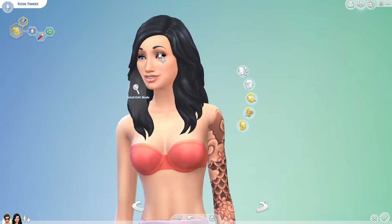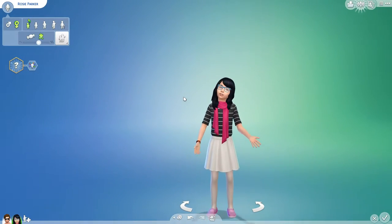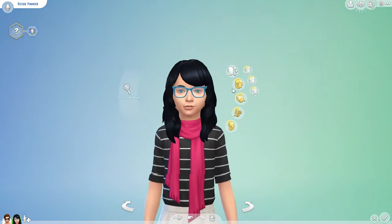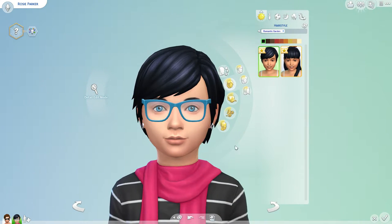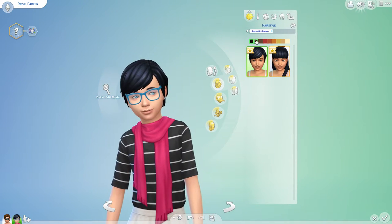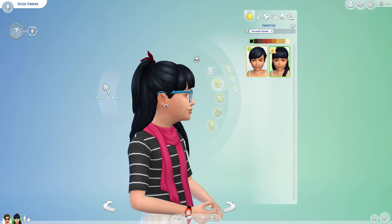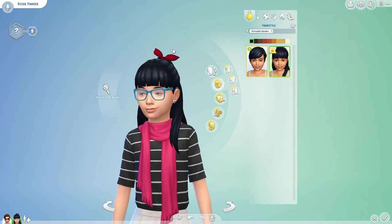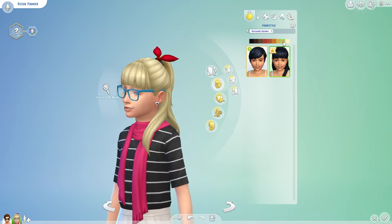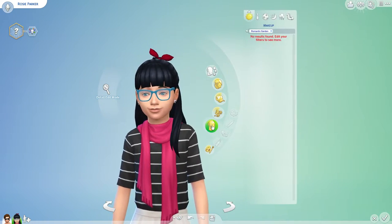No new hats, glasses, or makeup for the women. Let's make a little girl. Oh, she looks really cute with those blue glasses. Is this hair new? Yes — oh, look at the pixie cut for the girls! I like it, I really like it. Oh, this is too cute — it almost has like little bunny ears. How cute! Absolutely adorable.